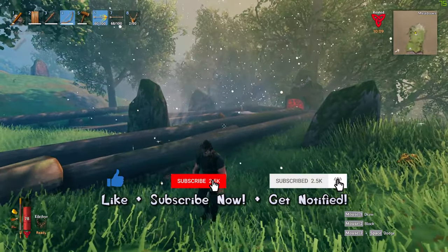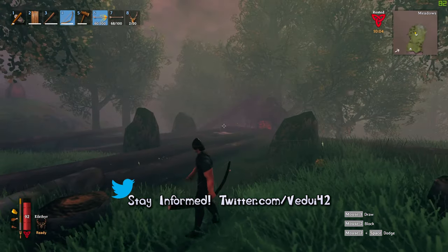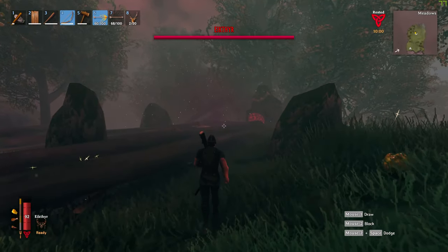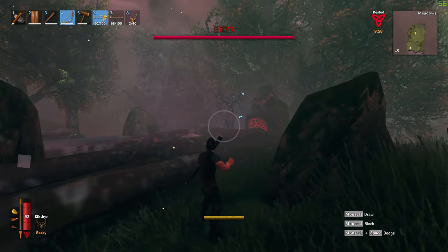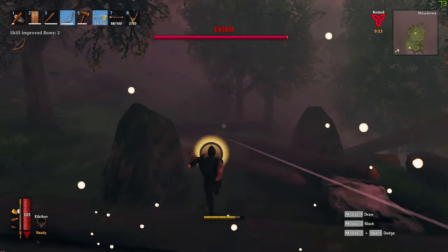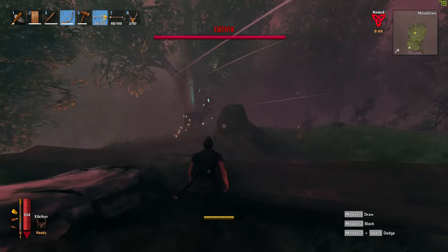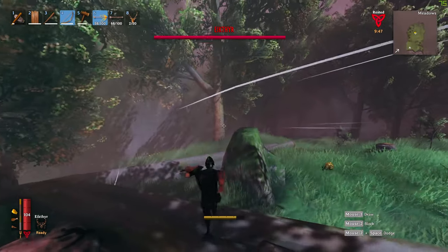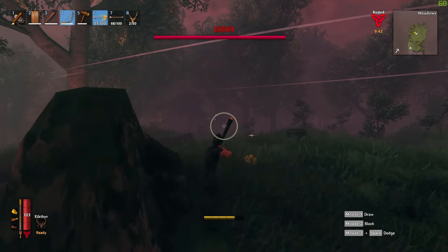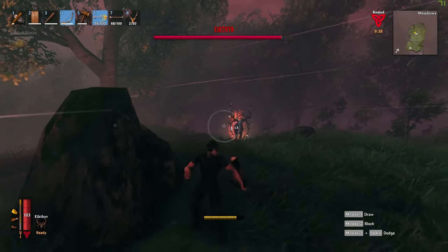I'm going to equip my fire arrows here. Let's see what happens when he comes in — it gets dark. He is one of the Forsaken and he's going to be over there somewhere. You see him coming in there, and now he's actually hunting for me. But because he can't get past these logs, it makes him go around a lot more. Instead of charging you, he's going to be going back and forth, which allows you a lot more time to shoot at him without getting hit.